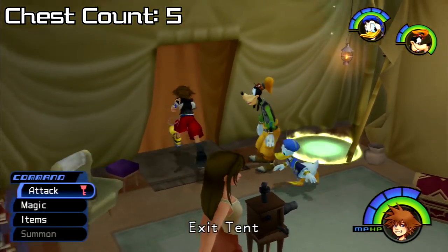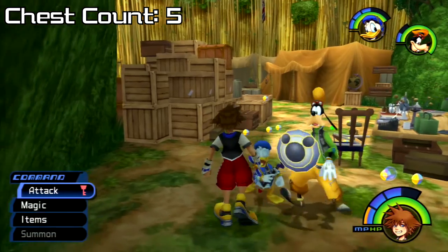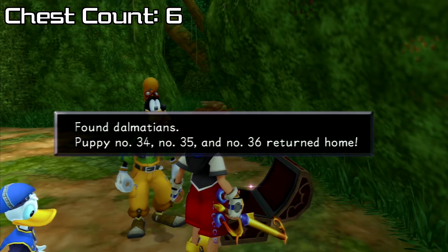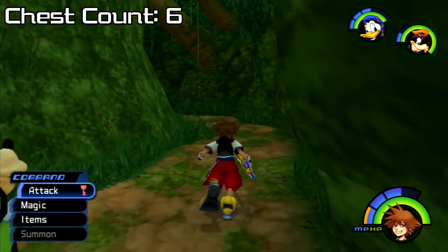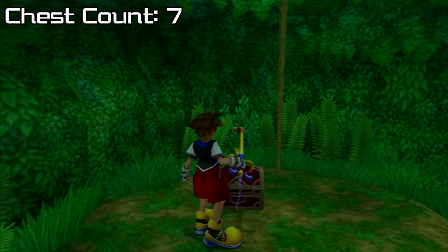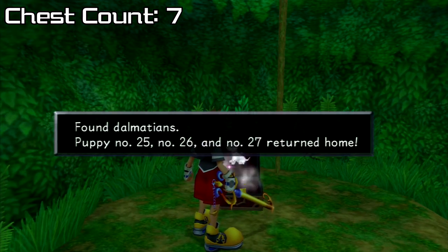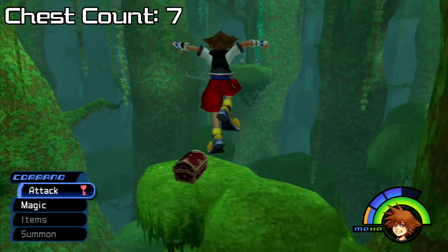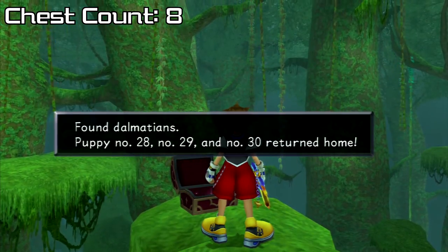In Deep Jungle, we'll land in the camp tent. Go to the camp and get the blue trinity on the left of the stack of boxes — activating it and opening the chest will reveal Dalmatians 34, 35, and 36. Then take the exit ahead into Hippo's Lagoon and make our way to the opposite end of the room by the big pole — we'll find the chest holding Dalmatians 25, 26, and 27. Now climb the pole to vines, swing across, and grab the chest on top of these thick leaves containing Dalmatians 28, 29, and 30.